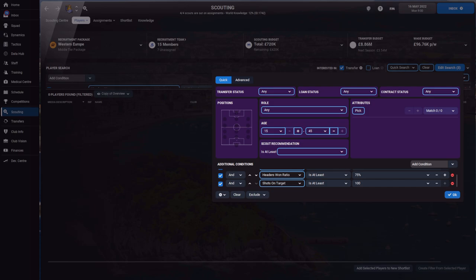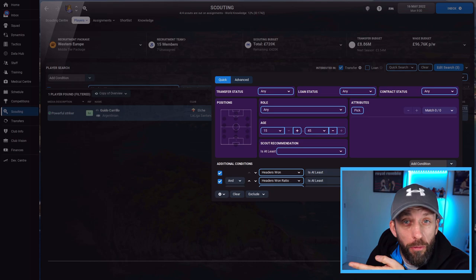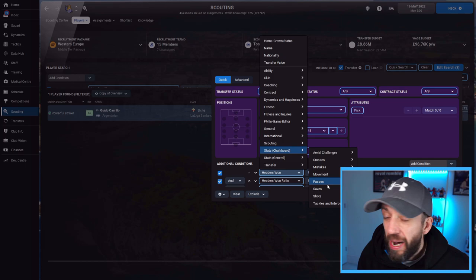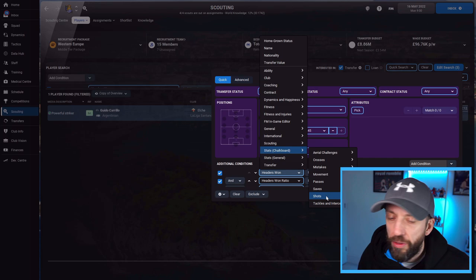Still not convinced he's a striker? Let's add shots on target. It starts at 100 — no striker's going to have 100 shots on target — so we drop it to 50%. At 50% shots on target, there he is: Guido Carillo. He's the only one with all three conditions in his favour. At 60% there he is, still. At 70% he drops off, so dropping down in singles — at 61% there he is. Now I'm pretty convinced that if I make a move for this man he's going to bag me some serious goals. You can do that for all sorts depending on how detailed you want to be — aerial challenges, crosses, key passes. If you're looking for a playmaker, I 100% advise you to dive on this.